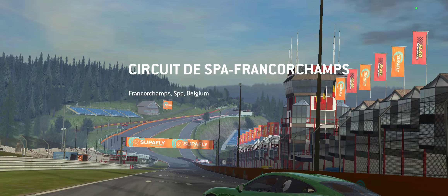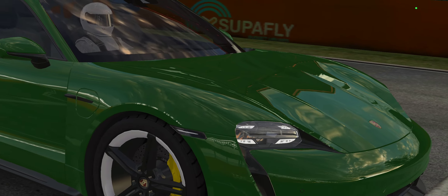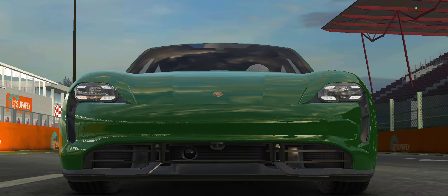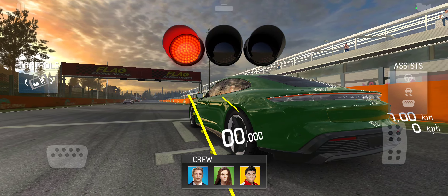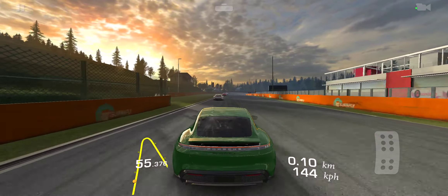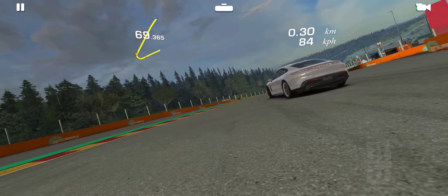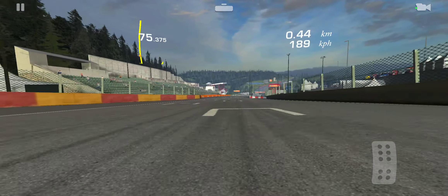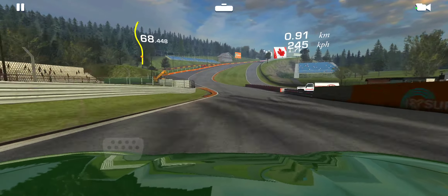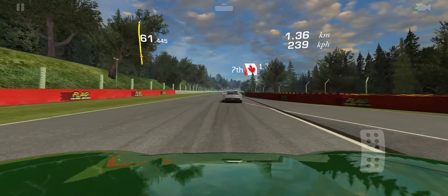Moving on to endurance. The target is 5.6 kilometers for this endurance race here in Belgium — checking out that official green color. We're checking out different racing views, getting up close behind opponents. It doesn't quite have enough grip to get through Eau Rouge flat out, not in this car.